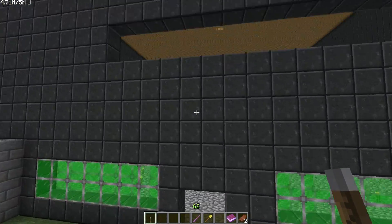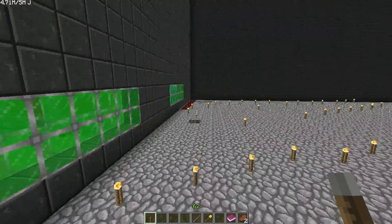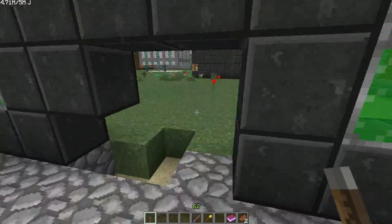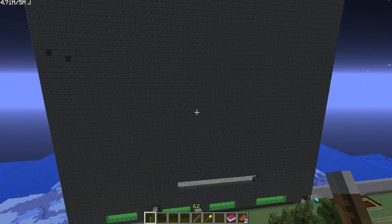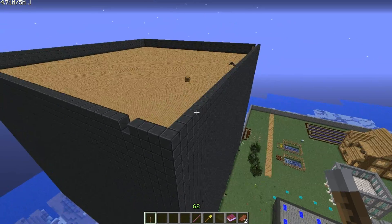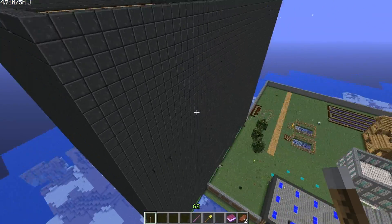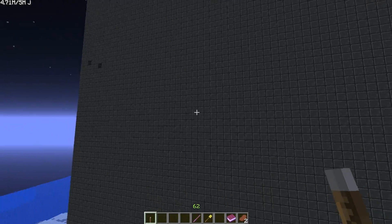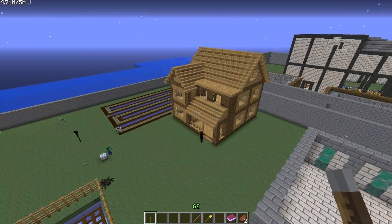What you don't want to do is what this player over here did. This player no longer plays on the server - he's completely gone. But he was a very advanced player, he had a lot of resources and materials, but he lived in a big black box. Honest to god - this was his entire base, just one gigantic big black box. He had corners of machines, big machine in the corner, a set of machines on the wall. It worked fine, it was very efficient, but it just looks like a big black box.